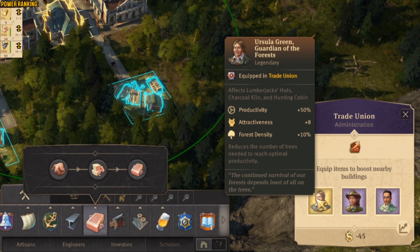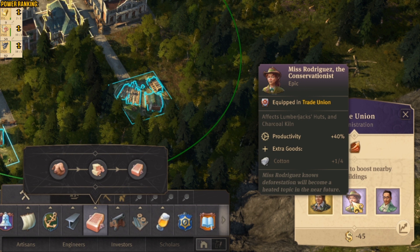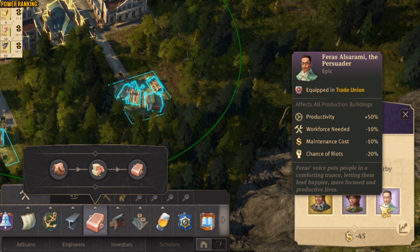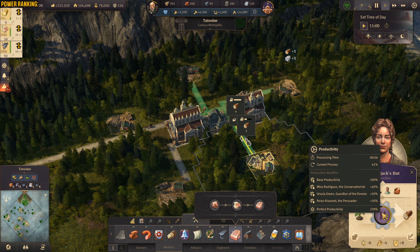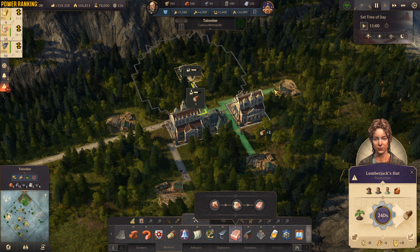Right in here we also have a trade union building. First we've got Ursula — she's giving us productivity plus 50% and forest density plus 10%. Then we have Miss Rodriguez — she's giving us additional productivity plus 40% and additional cotton every third time. Then we have Feds Al Sarami — he's gonna give us additional productivity plus 50%, reduce workforce, and of course chance of riots minus 20%. As you can see I was able to get five lumberjack huts, and the processing time is just six seconds — really fast. That's why I'm having two big grand warehouses in the center.